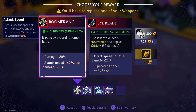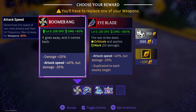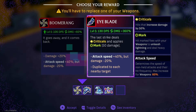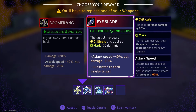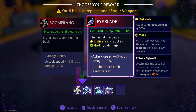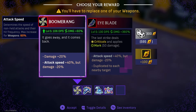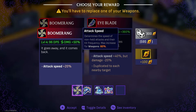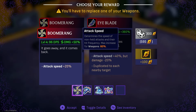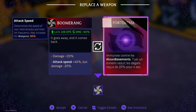Damage up, attack speed up, but damage down - so just attack speed 40% is what you're telling me. This could be fun. I gotta do some runs and force myself to get really good with the melee weapons - I just have to. Get that attack speed up. We'll run the boomerang build.